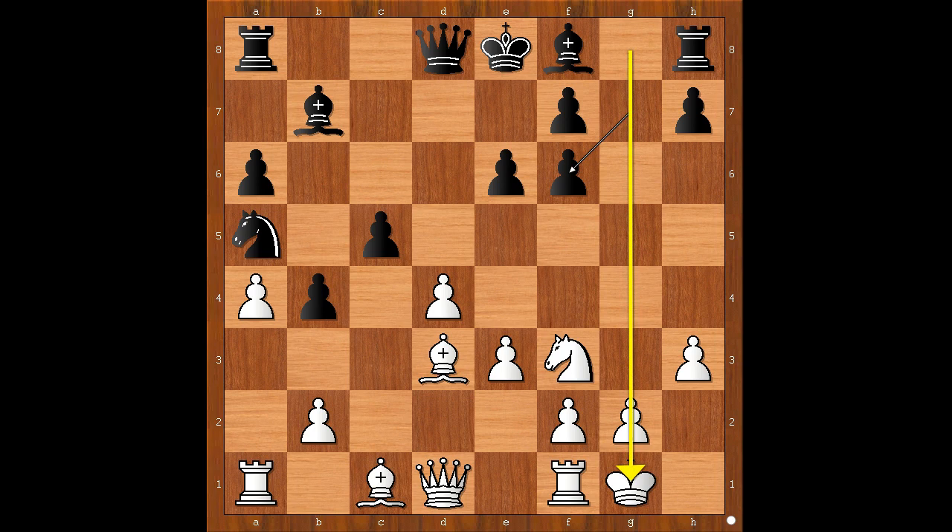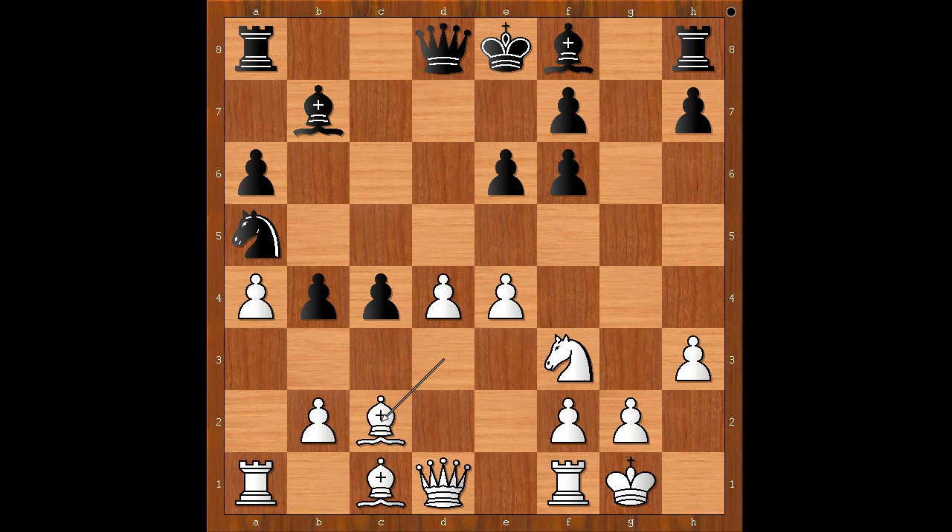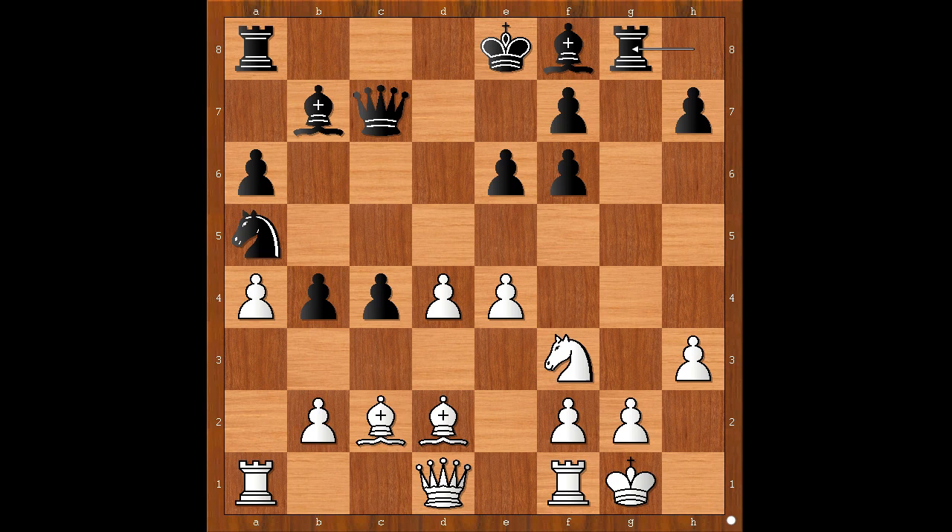White to move: e4. Ideally, white would love to open the e-file and punish the black king. c4, bishop to c2, queen to c7, bishop to d2, rook to g8, rook to c1 — black to move — Nepo castled queenside.